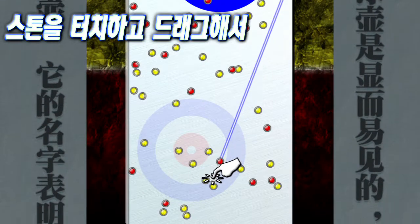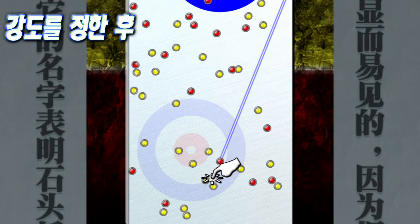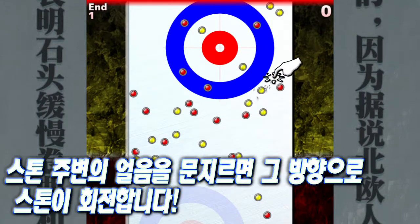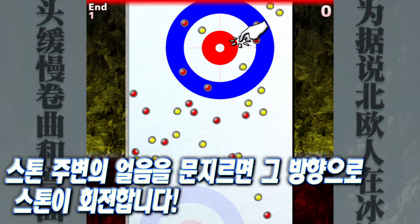Touch and drag the stone, adjust the strength, release your finger to make the throw, and swipe the ice around the stone to make it change its trajectory.